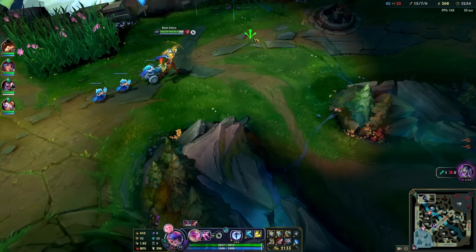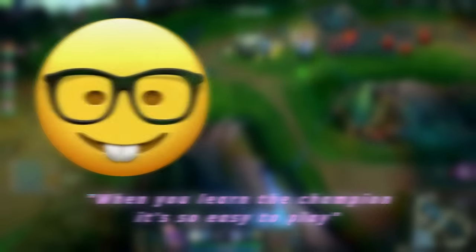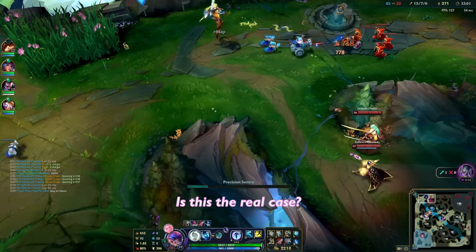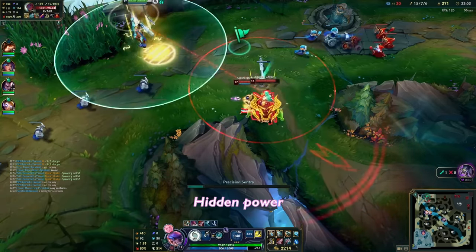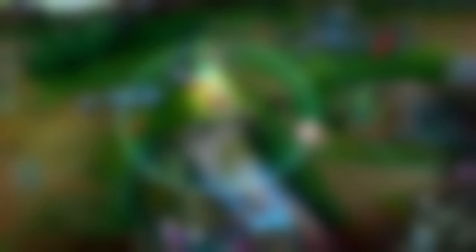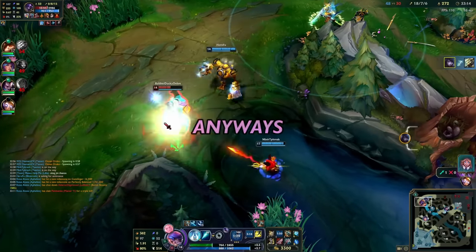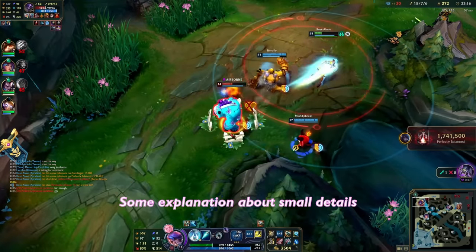Unlike other champions, he has a very unique kit. Some players say when you learn the champion it's so easy to play. Is this really the case? I don't think so, because his hidden power is all about the small details. Some people also say 'just auto attack — Aphelios is not complicated.' Well, I'll give you some explanation about those small details.